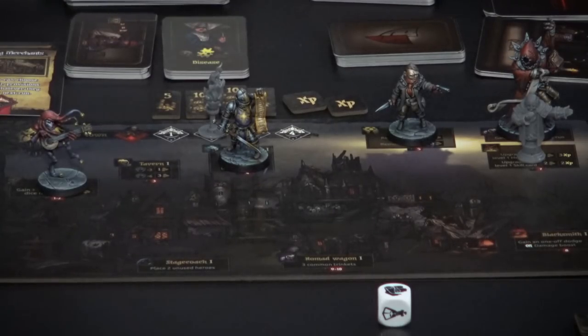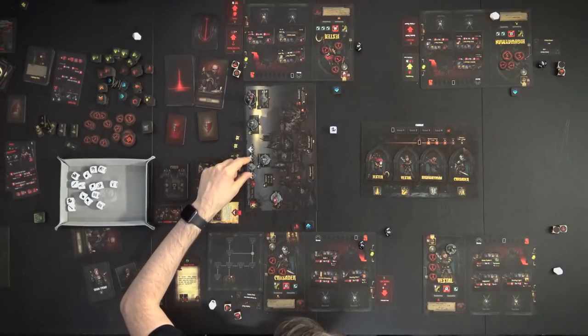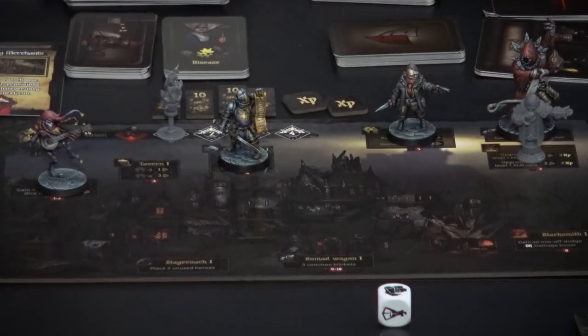The Jester can't remove quirks right now because the Highwayman already took the abbey. Instead, the Jester goes to the survivalist and spends one gold to gain an extra provision die. So instead of rolling eight provision dice, we'll now roll nine and each choose one face we want — much better odds.